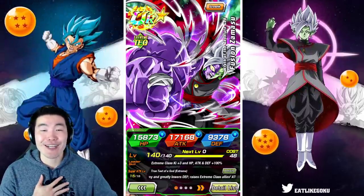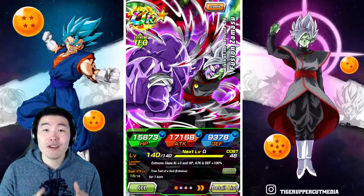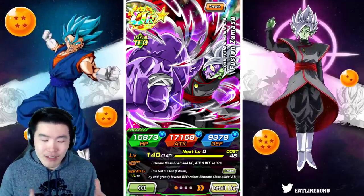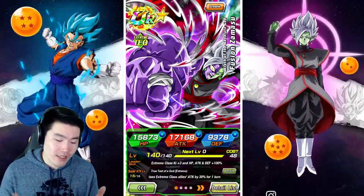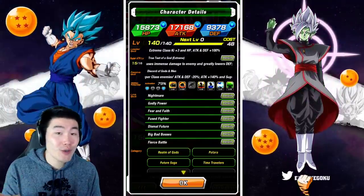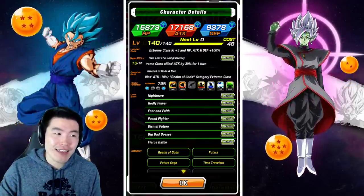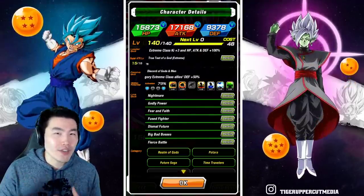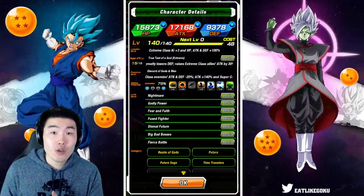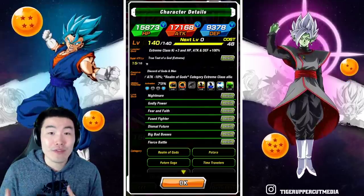What is going on guys? I'm Tiger with Tiger Uppercut Media back with another Dokkan Battle video, and today we're going to be showcasing the new and improved EZA Tech Fusion Zamasu on the global side of the game. You guys might have noticed that unlike most of my showcases, this dude is actually not at rainbow status — he's not at 100%, he's actually at 79%, or two dupes.